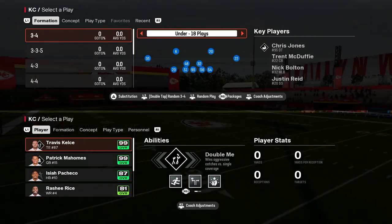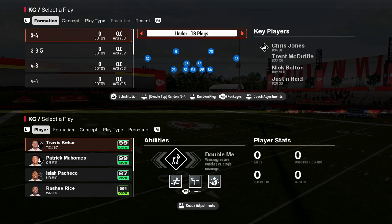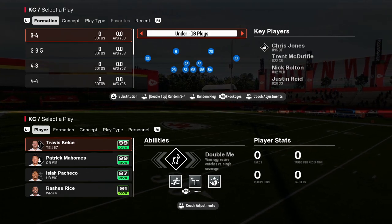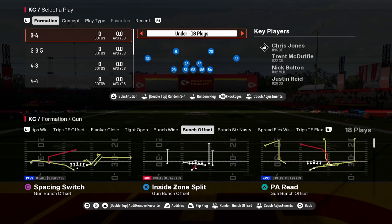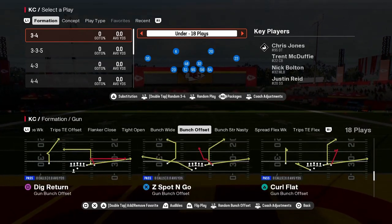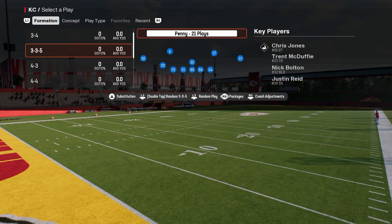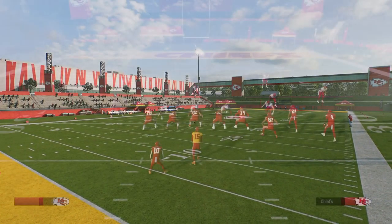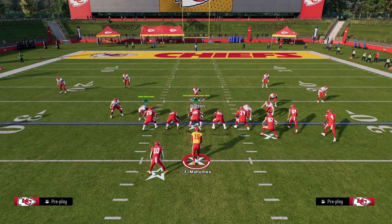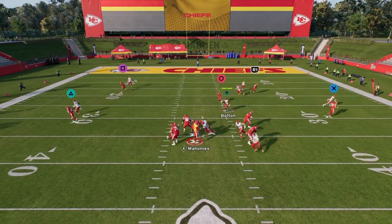The best playbook in Madden 25 on the defensive side of the ball is the Carolina Panthers defensive playbook. The reason this playbook is so effective is because it has some of the best formations in the game. It has the 3-3-5 penny, which is honestly probably a little bit better than the 3-3-cub formation. You got to play pitch blitz, just spread the D-line, crash or slant your D-line outside, and you should have a good chance at getting some pressure around the edge.